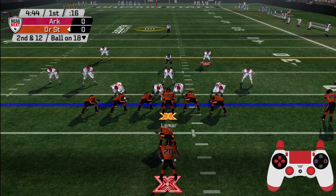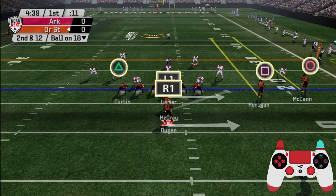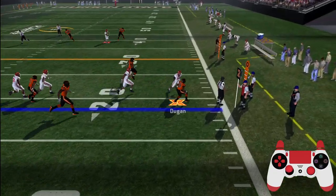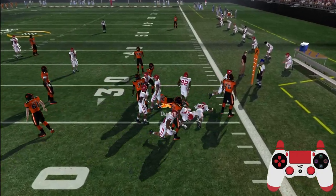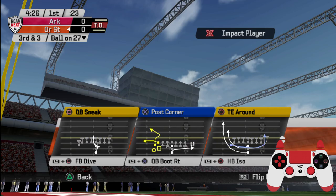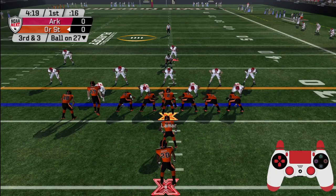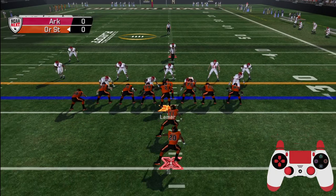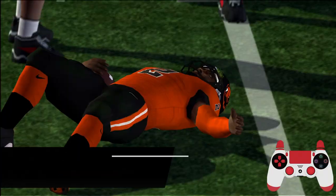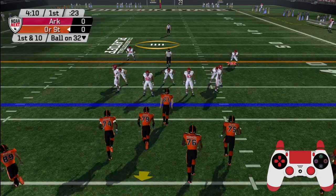Oregon State comes out with an I-formation. Here's an option right side, the tailback spins upfield. They'll bring him down — the offensive line got a really good push there, allowing the back to pick up nine yards on the play. Third down and three coming up, ball on their own 27. They come out in a goal line set — a little shake and bake move. Duncan with a takedown. The quarterback did a good job of following the push. It's first and ten, ball on the 32.